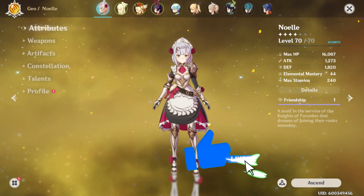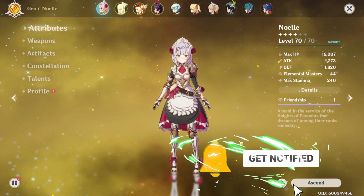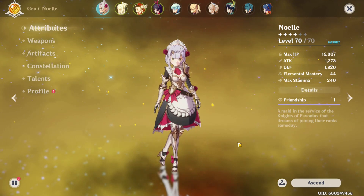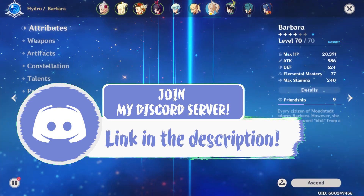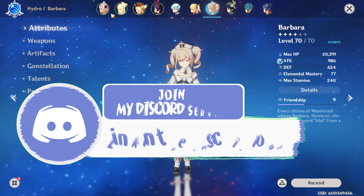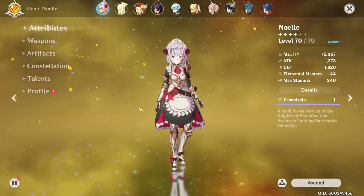Okay, so we are at Noelle's attribute page — here are her stats. Before we continue, I want to let you guys know I built my Noelle to be able to heal because I only have two healers: Noelle and Barbara. That's it. So if you're lacking in healers and need more, actually build Noelle this way.